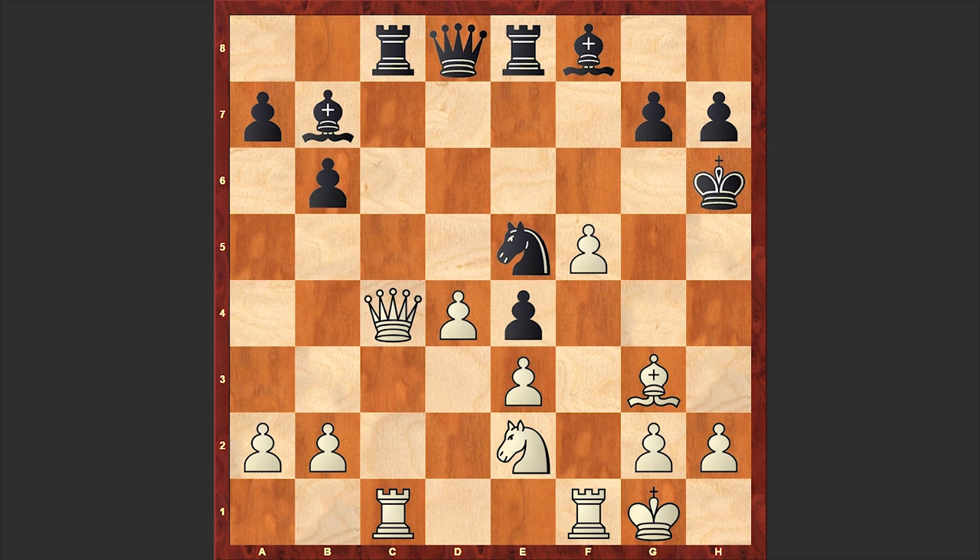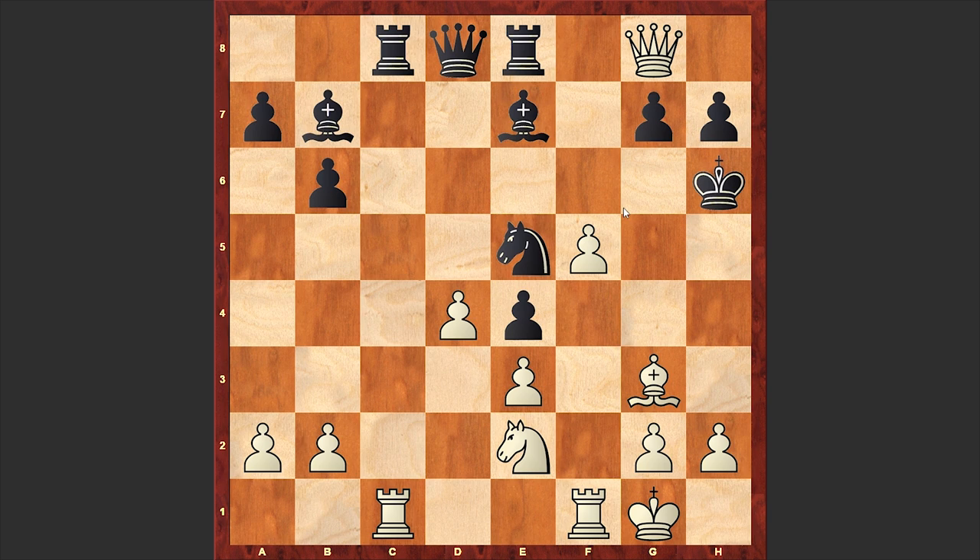Bg3 and there comes Ne5. Now can you understand the idea of that c4 move? Now if for example Qb3 then Nd3 can follow. That's why White's Queen intruded inside the opponent's camp, and White also created a Bf4 threat. But the Queen is not welcomed in Black's camp and it was attacked straight away. At the same time Black can cover the King with Bg5. Rxc8, Bxc8, Bf4 check and there comes Bg5.